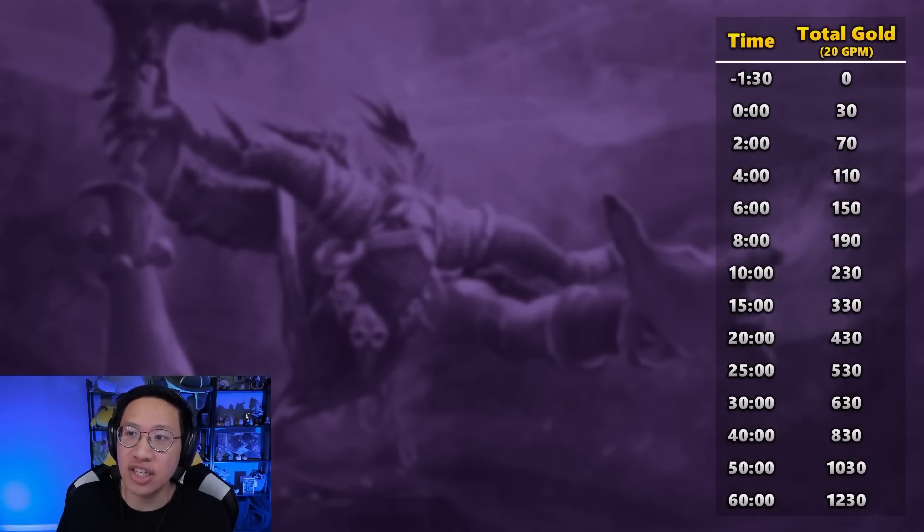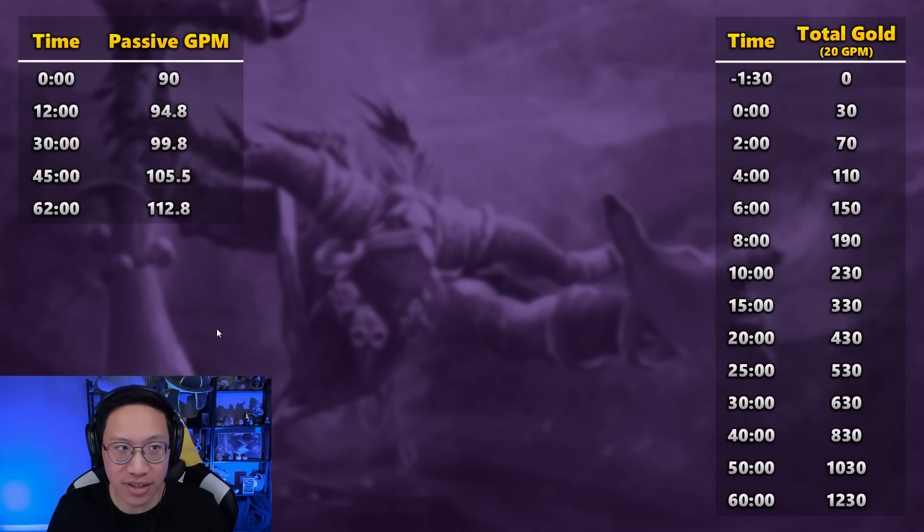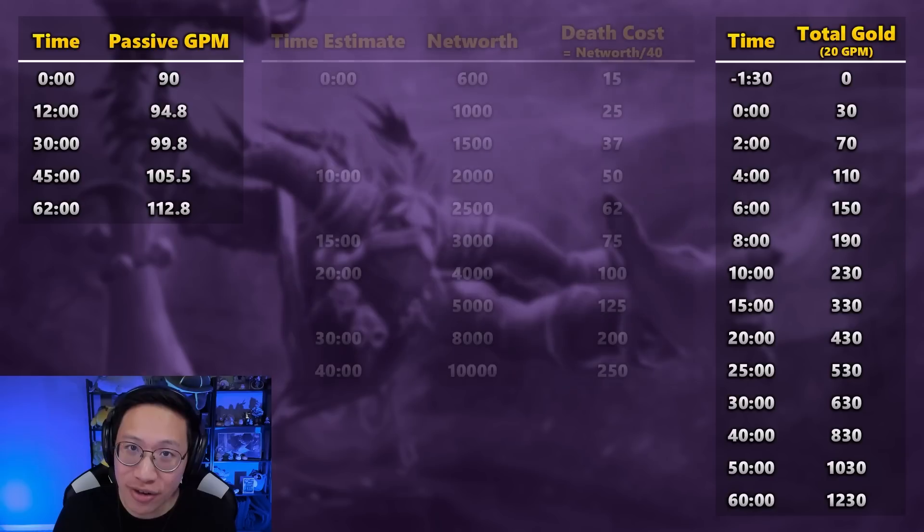The Grigri is 20 GPM — that translates to 100 gold every five minutes, a nice easy number to remember until they change it. So by around 10 minutes you would have generated 230 gold from holding the Grigri. For reference, passive GPM changes throughout the game, but somewhere between 90 to 100 gold GPM is pretty common for most Dota games. Here's a reference table for death costs at various net worths.